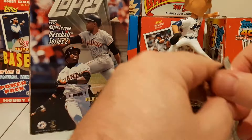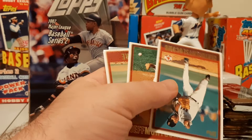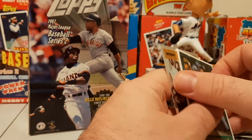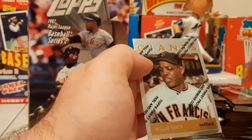Maybe we'll find a refractor. Jeff Blauser, Heathcliff Slocum — soon to be traded for Derek Lowe — Jeff Montgomery, Jason Bere. Sammy Sosa, that was a nice one. There's another Jason Schmidt. You can see the Willie coming up, and there it is — Willie Mays, '64, Topps Finest.